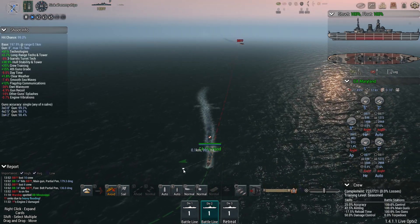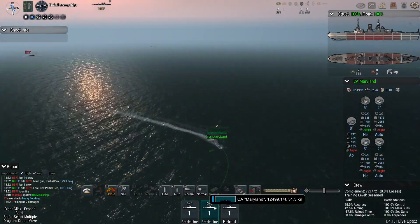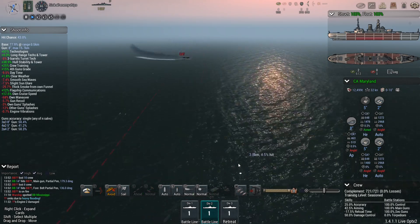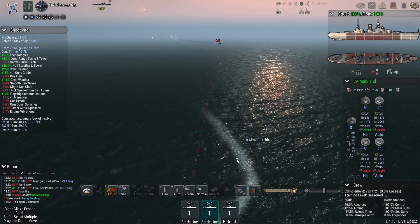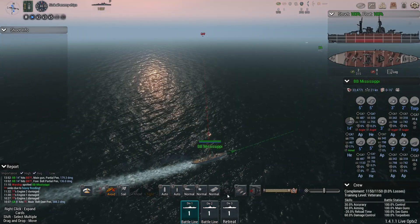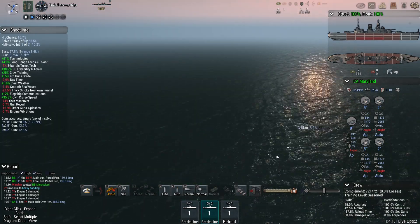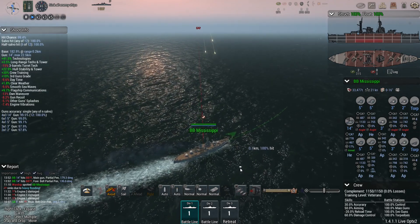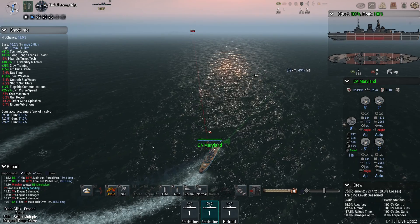We're going to turn here just to throw off their aim. Mississippi can still potentially close in a little bit more, and Maryland needs to manoeuvre rapidly — which is of course throwing off her own aim — to make sure she doesn't get hit by these 16-inch shells. The British are actually turning about. Mississippi getting the next salvo ready soon — but obviously at 21 knots, not really a big chance of catching this thing. It looks like the British are now actually firing at Mississippi, who still needs to turn in a bit more and give chase.